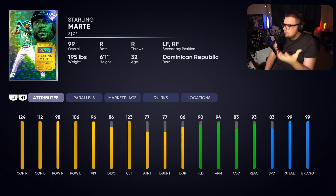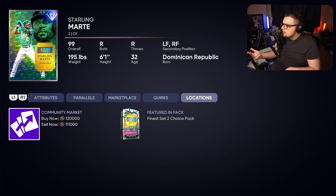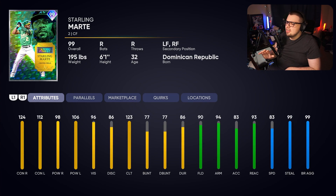Next, we have Starling Marte — a center field option. He's probably best at center field with the diamond defense and that arm strength. Very well-rounded card. I just think there are other good cards like Aaron, Mays, Mantle that are better than him. Marte is a fun card; he doesn't get too many quirks — Day Player and Rally Monkey — solid, but not must-haves. For A's fans or Marlins fans looking for a theme team card, he should be top tier. I just don't think he makes my outfield right now.